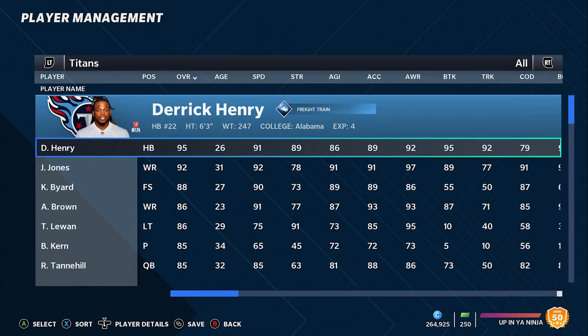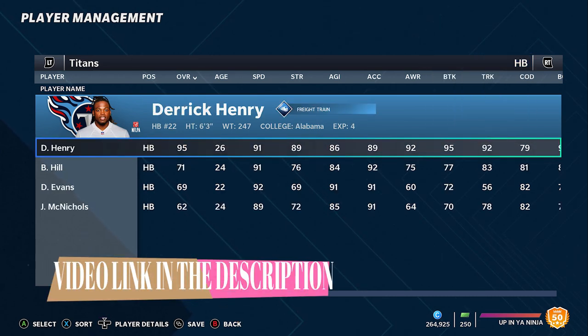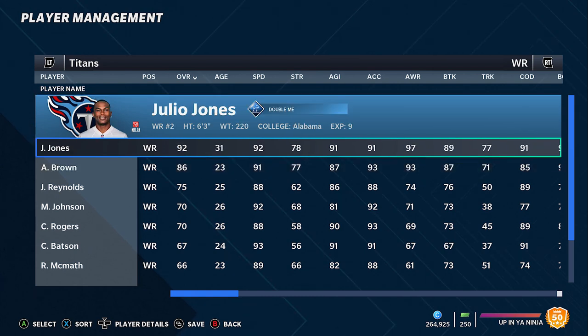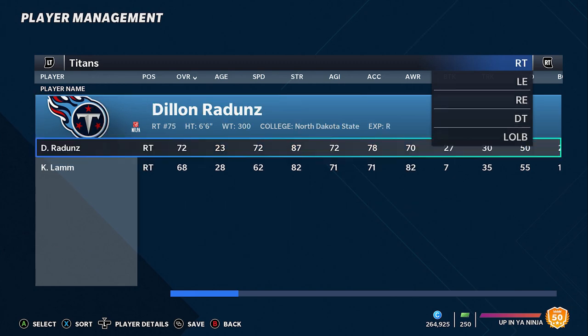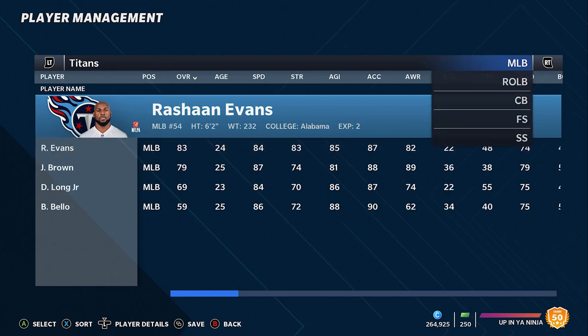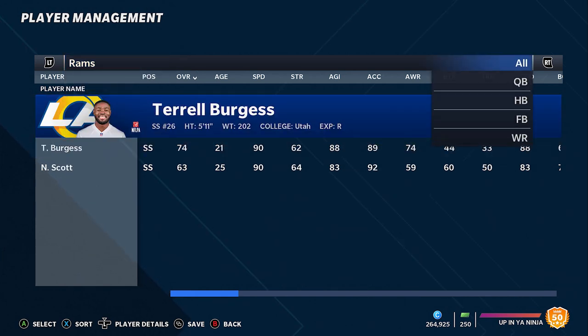Number 10 — I kind of had to cheat a little bit. I have two teams at number 10 because I couldn't really choose between them. First, I got the Titans. They're on this list because of the combination of Derrick Henry and Julio Jones slash AJ Brown — that's just an amazing combination, one of the most feared duos coming into Madden 22. With that said, the rest of the roster isn't as good. They have a lot of areas where they're not really too great.